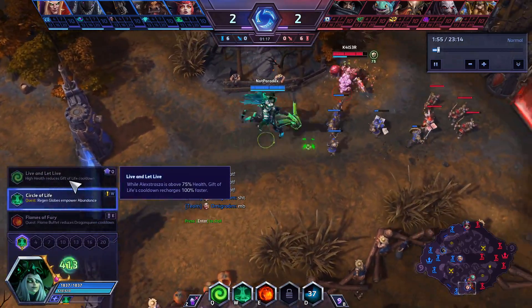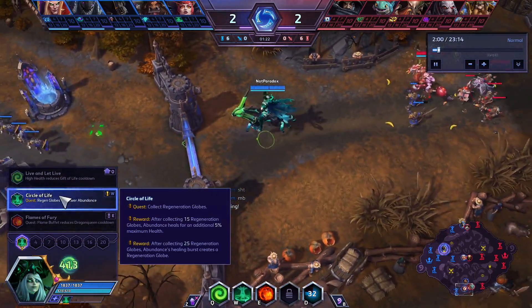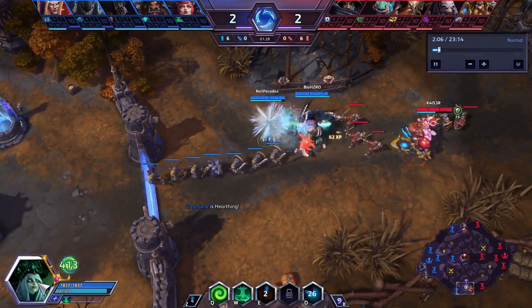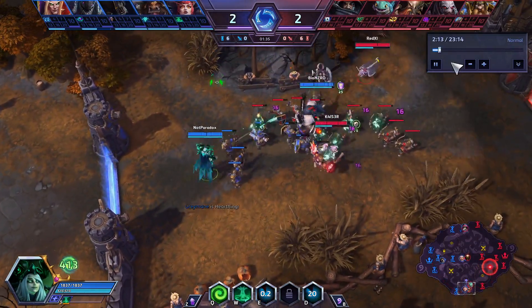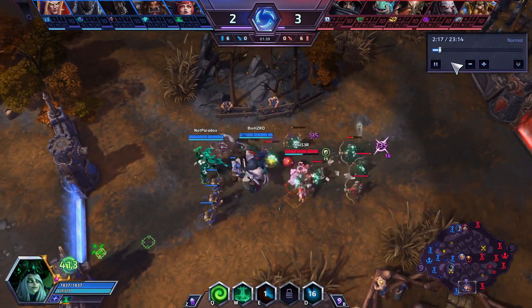Her Q build can keep people topped up against any amount of poke, and her W build can heal a ridiculous amount if you have a lot of bruisers. I tend to go the W build when I have two frontliners, and in this case we have two to three because Greymane could be diving in as well. So I do end up going W build here.